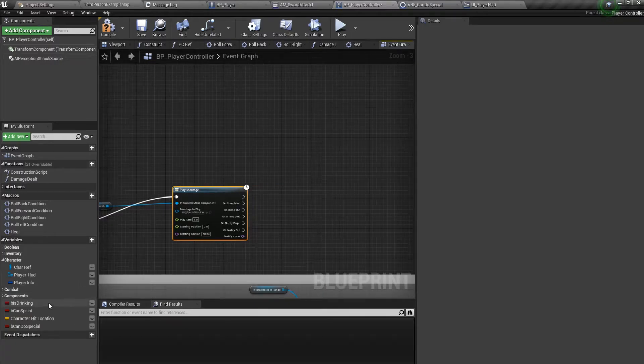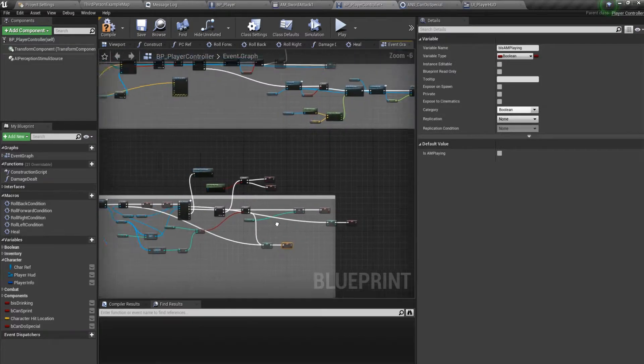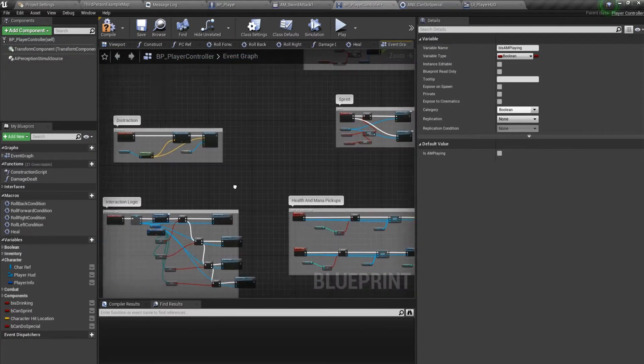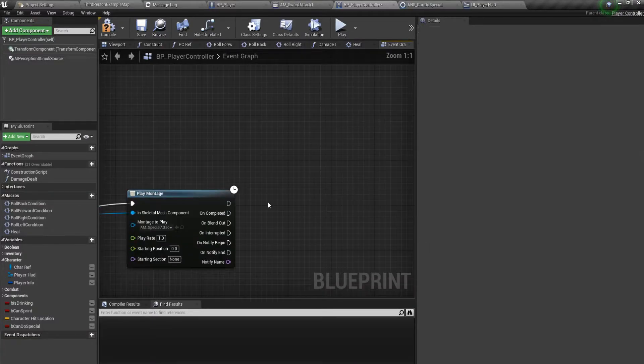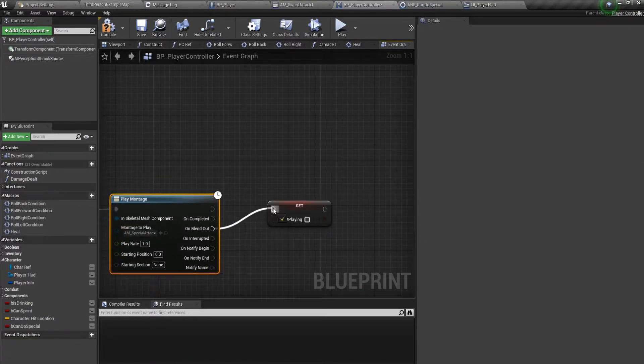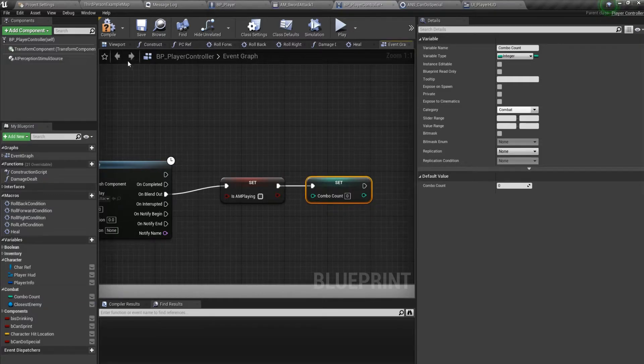Back in the player controller, on Completed and On Blend Out, we'll set 'is playing' to false, and also set the combat combo count back to zero.